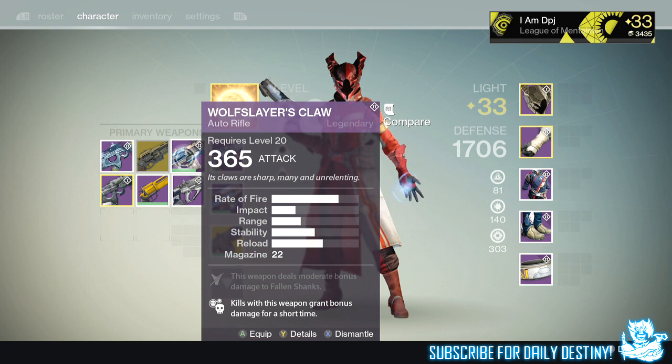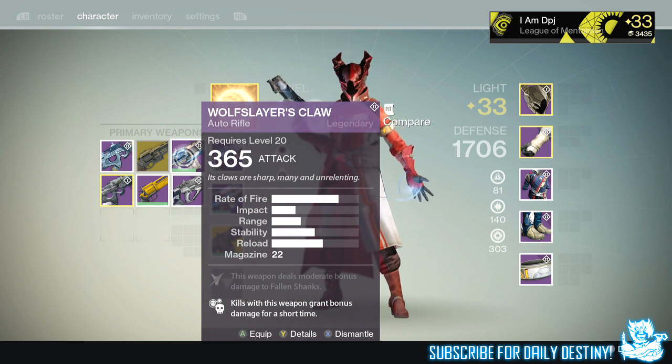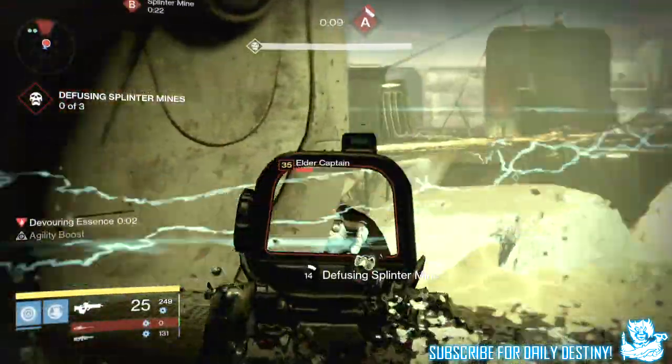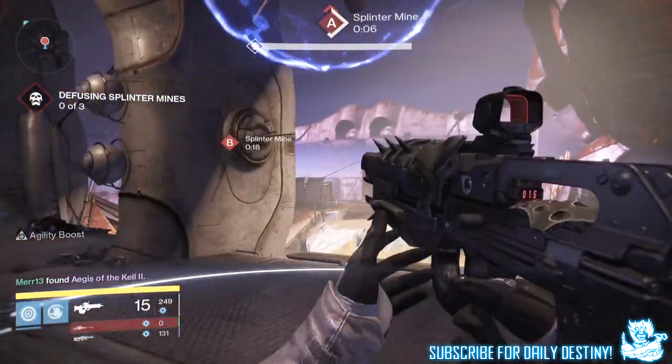If you guys have obtained these from other difficulties in the Prison of Elders, be sure to let me know down below in the comment section and let everybody else know. As far as I know, and I've done a lot of research trying to find out how we get these weapons, there's absolutely nothing on the internet apart from people reporting that they're getting it from the level 35 Prison of Elders, just like my friend did.